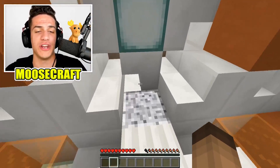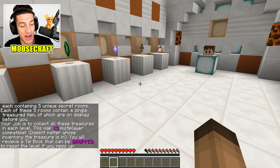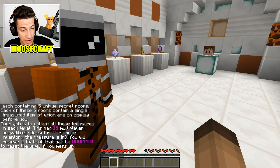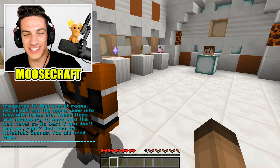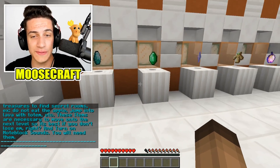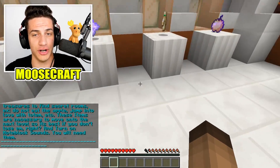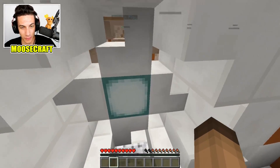Let me explain how this works. There are a couple of secret rooms — five unique secret rooms — and there are also other secret rooms too. What you gotta do is go into every single secret room and collect specific items: a diamond, an emerald, a nether star, a totem of undying, and a golden apple. You got it, Ariel?